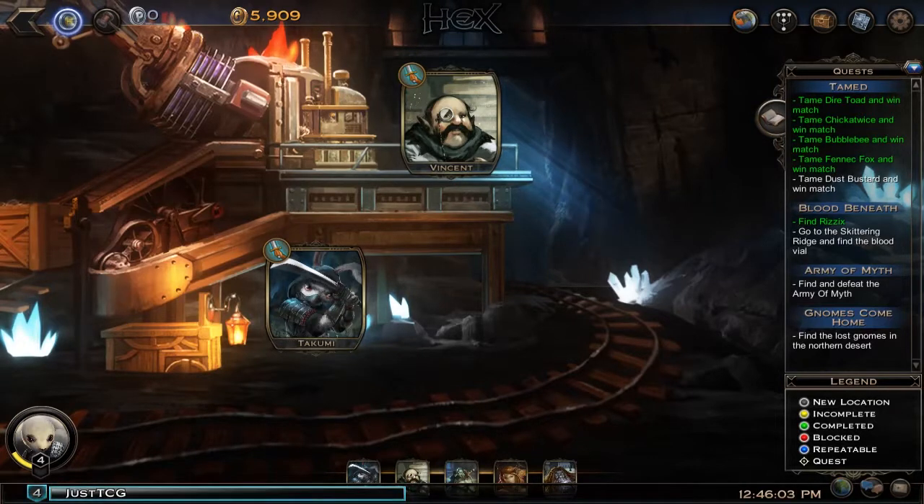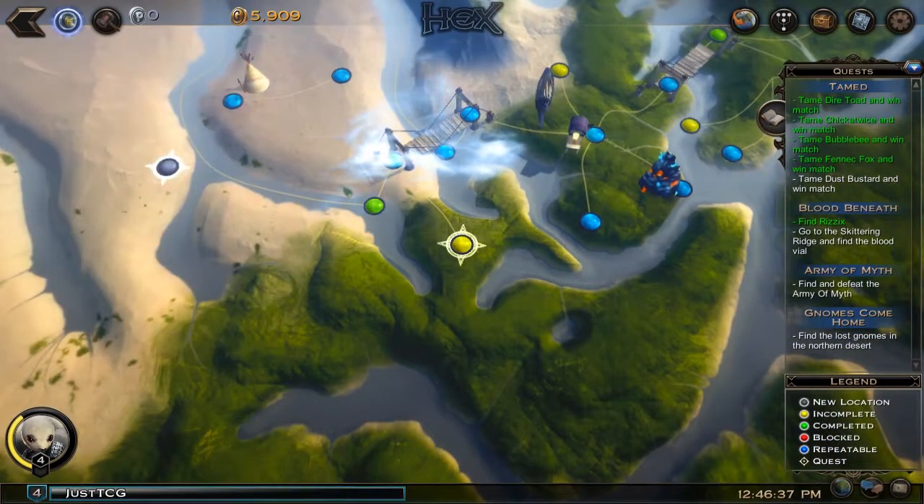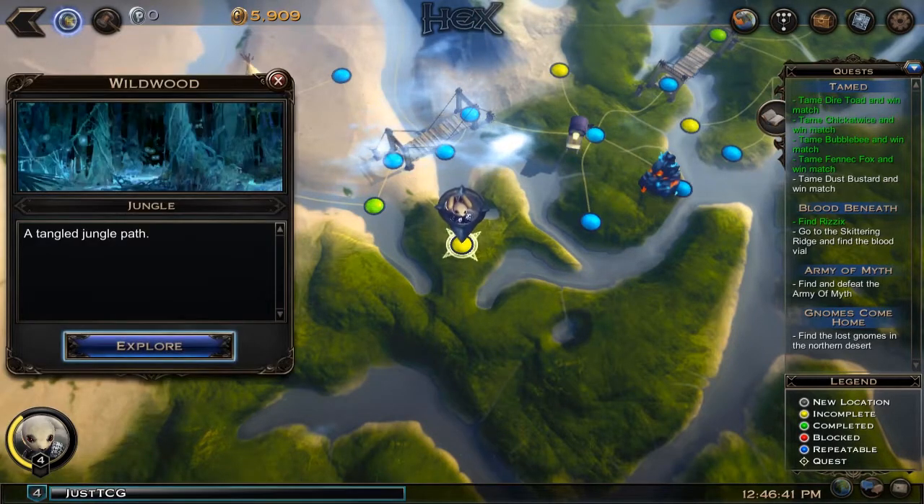So we've got a couple of quests: find a dust buzzard, go to the Skittering Ridge, find and defeat the Army of Myth, and find the lost gnomes in the northern desert. Lots of things to do. Let's go back to the world map. It looks like there is only one place we can go, and that is the Wildwood — which we went through a bit last time and got lost at Tangled Jungle Path.